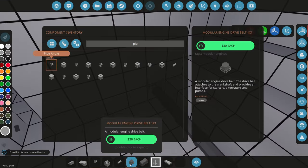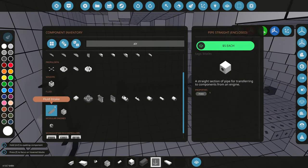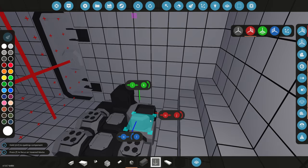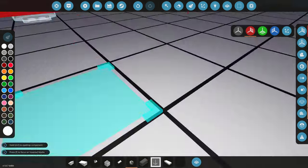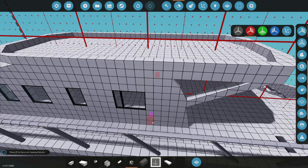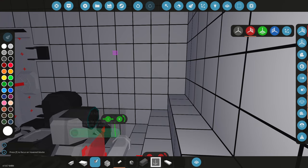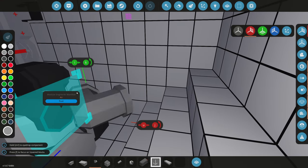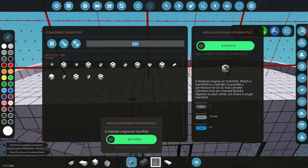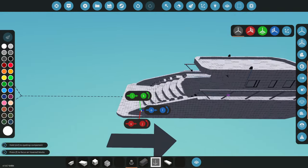Next we need air and fuel. An engine needs air, so we'll turn on symmetry and grab an air manifold, pointing it to the left. The air manifold will lead somewhere up at the highest point of the boat. We'll line gray pipe all the way through the boat and then up top grab an air filter — you want that at the highest point of the boat.